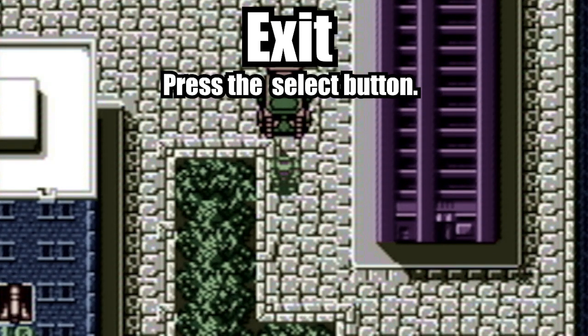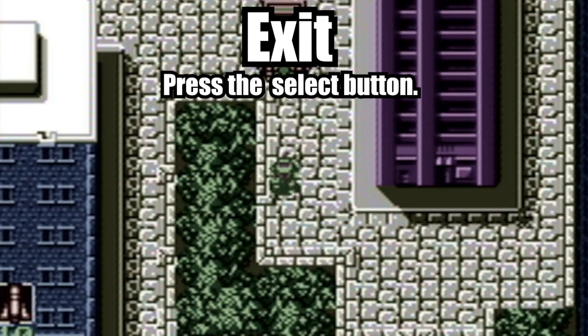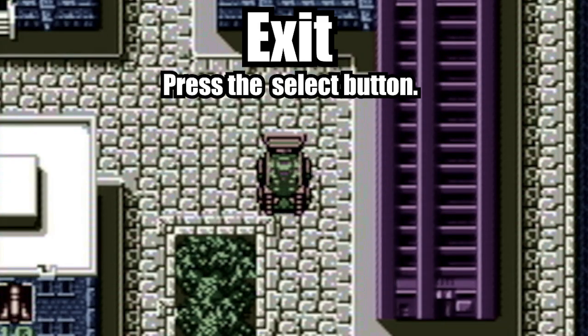To exit the turtle van, press the Select button. Also, taking damage in the turtle van applies to the turtle that is operating it. For example, if Donatello is driving the van and takes damage from a steamroller, that damage applies to his health as well.